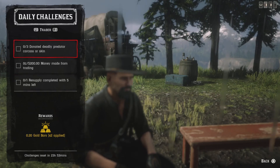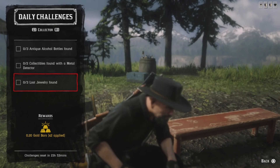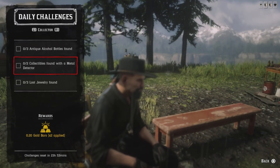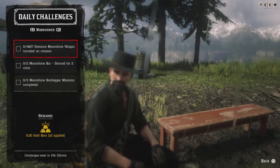For one resupply completed with five minutes left, go into your camp and do a resupply and get it done with five minutes left on the clock. For three antique alcohol bottles and three lost jewelry items, you can open up the map at Madam Nazar or use the Jean Ropke collector's map — I'll put that link down below. Two cuts of metal detected — coins and fossils work well for that too.